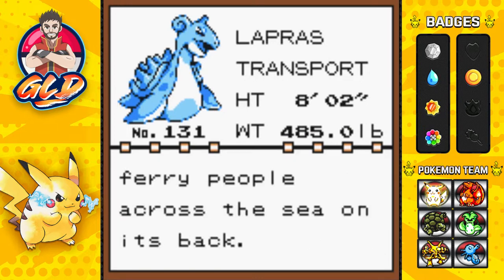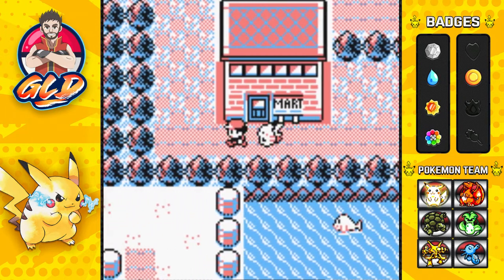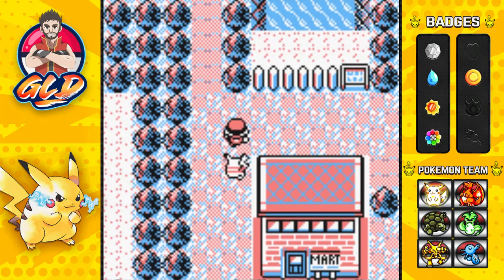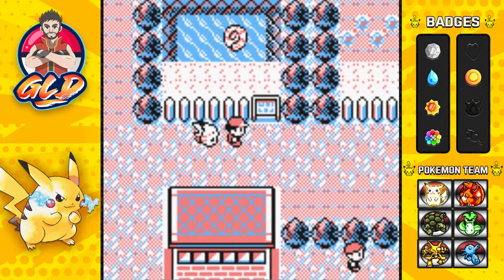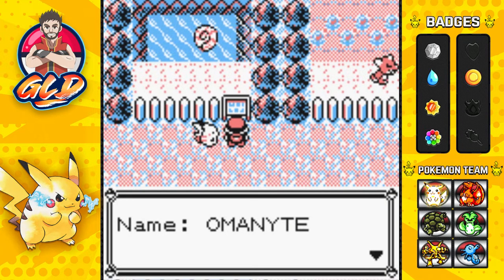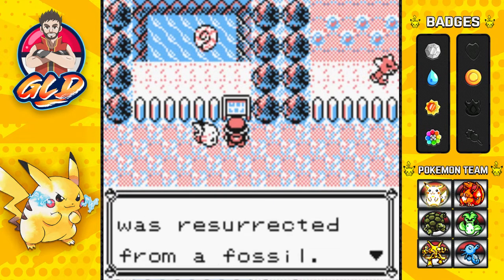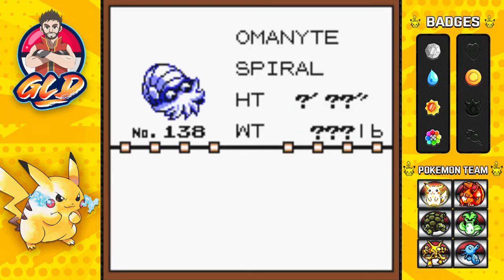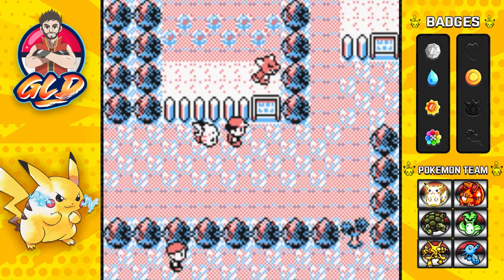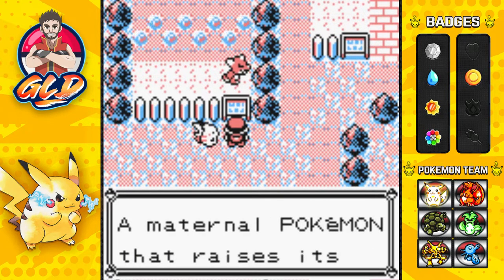We already have Lapras, the king of the seas, on our Pokedex. Now at the beginning over at Mount Moon you're able to pick between two fossils. The fossil that you didn't choose is going to be right here in Fuchsia City. In my situation I got myself a Kabuto, so this is going to be an Omanyte right here - it's going to be added to the Pokedex. Here we have Kangaskhan, a maternal pokemon that raises its young in its pouch.